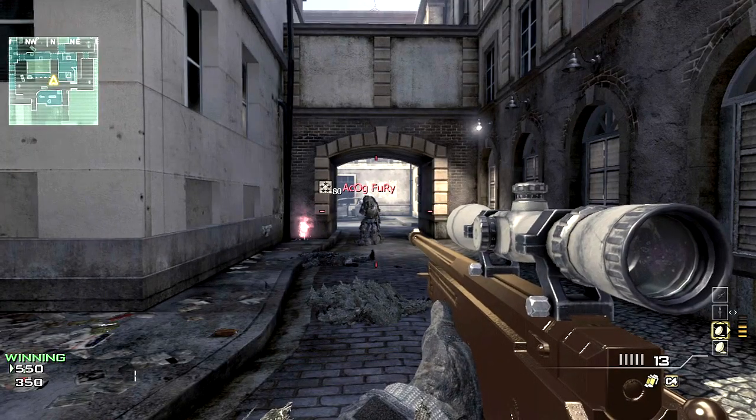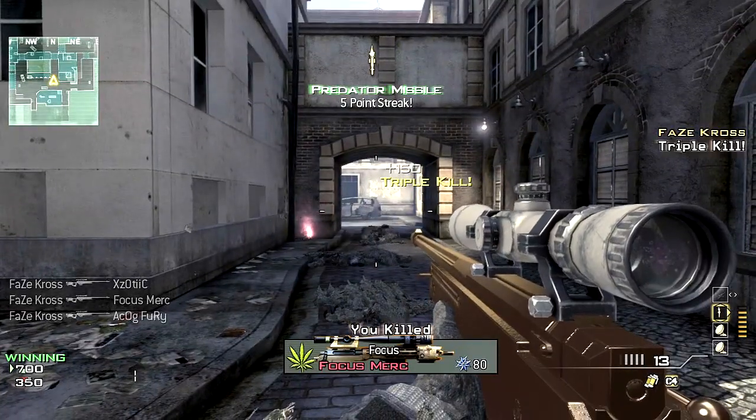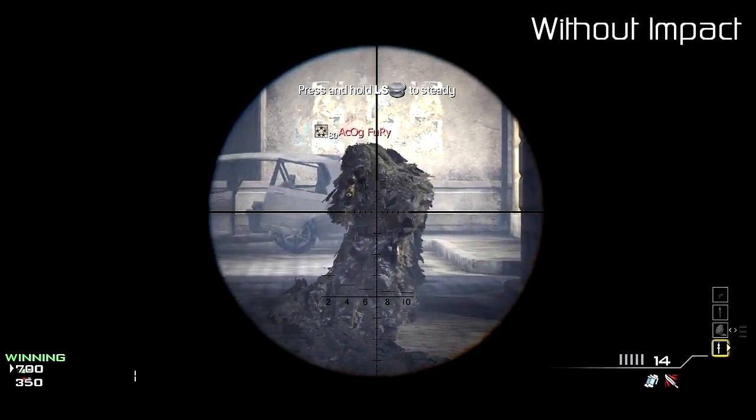Up next, we have the L11. This gun with Impact has the gold camo on it. It is a one-shot kill from the head, neck, chest, and stomach as well — similar to the MSR.